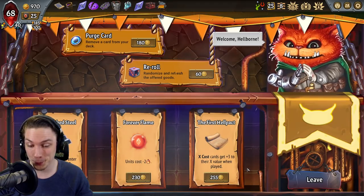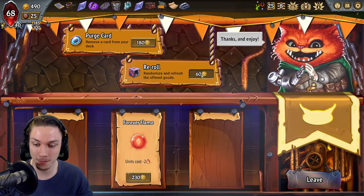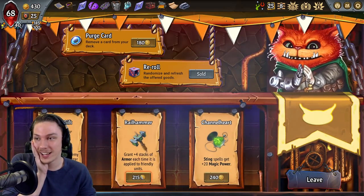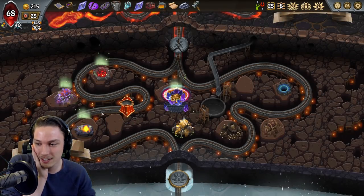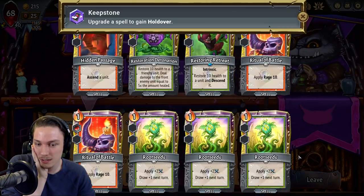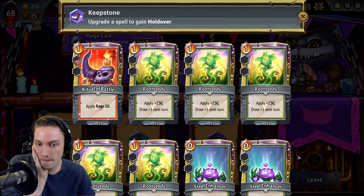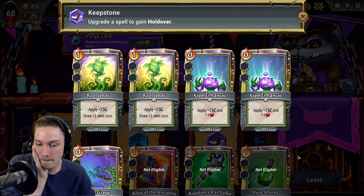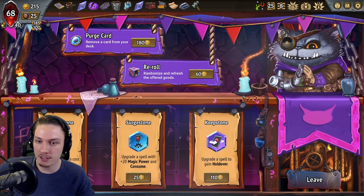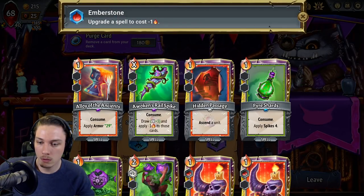I think I'd go to the Merchant Trinkets — show me what you got. Excots get plus three to their value when played and friendlies enter with Armor 5. Incredible — four more armor each time it's applied! Oh my god. Holdover. What would I hold over? I don't know if I hold over anything, in fact. 25 removal reroll.